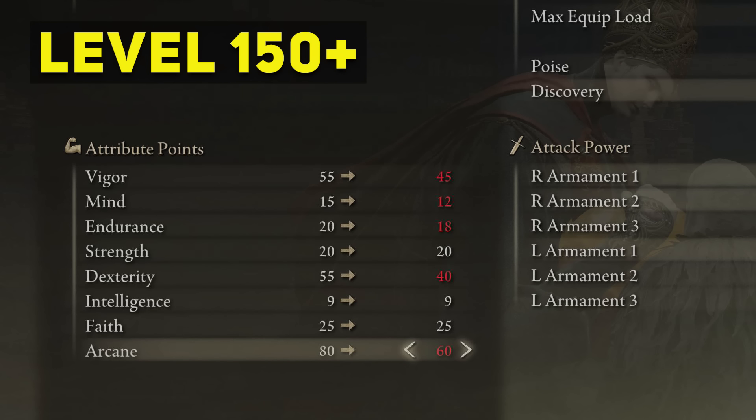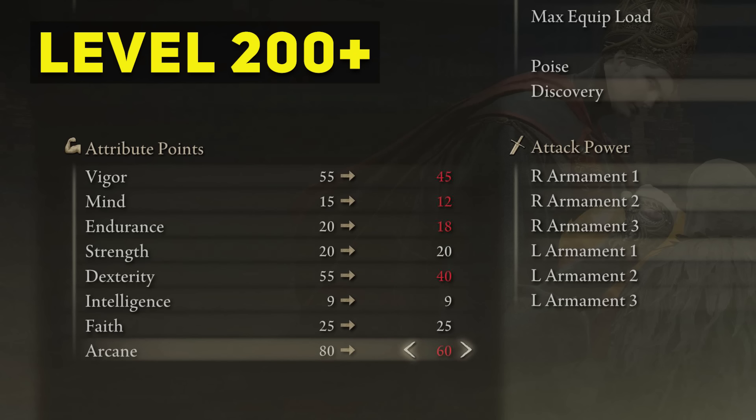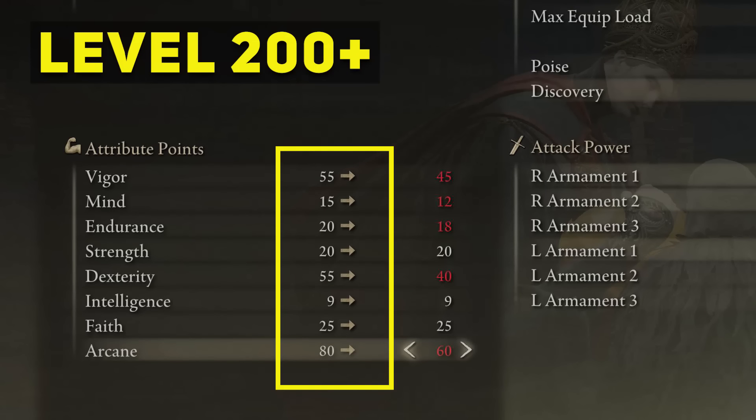For level 150 plus is when you see the potential of this build. You should be able to have all the items required and also a second sword. You want vigor around 45, mind around 15, endurance almost 20, strength at 20, dexterity around 40, faith at 25 to be able to use the Golden Vow incantation, and arcane at 60. Beyond level 150, you want to get arcane at 80 — the third soft cap — and dexterity at 55, increasing vigor, endurance, and mind as needed.